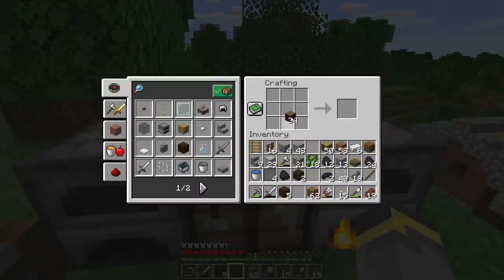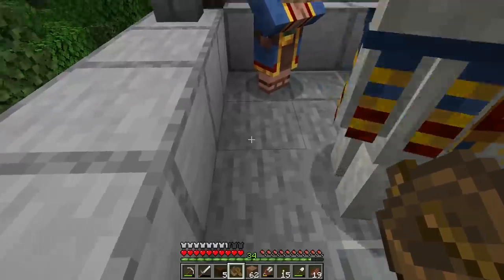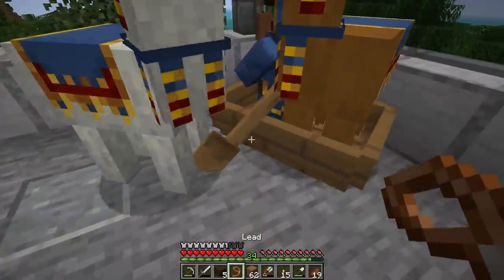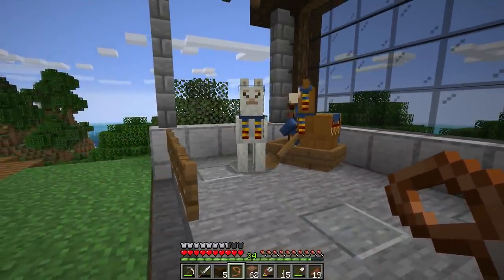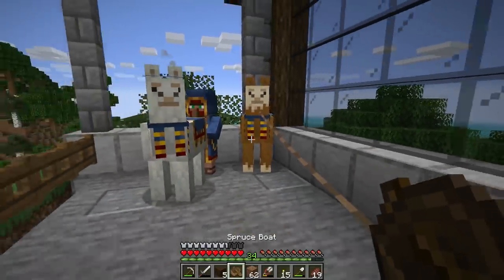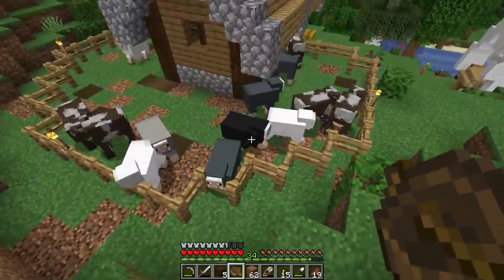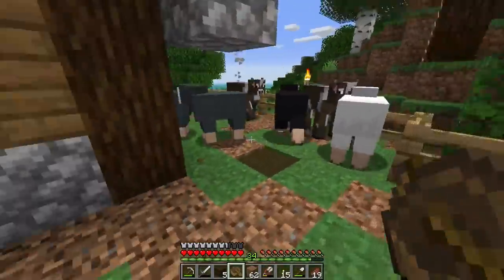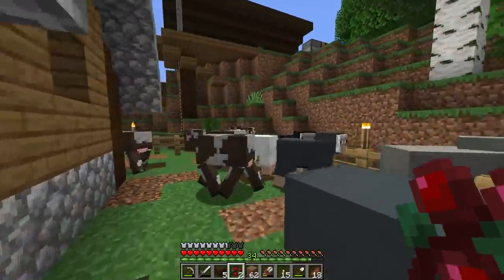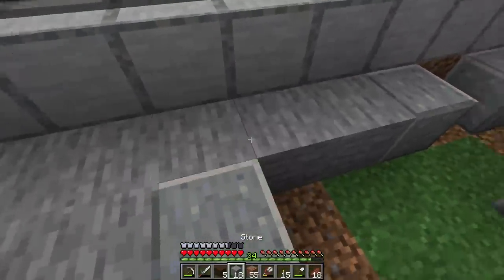A wandering trader showed up and was driving me crazy, so I had to relocate him — nothing personal. In the process I accidentally freed one of his llamas. I tried to wrangle the loose llama but the animals weren't cooperating, and the other animals started getting out too. I gave up — we need to finish the build, that's the important thing.